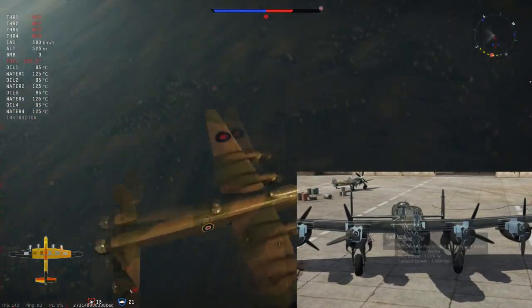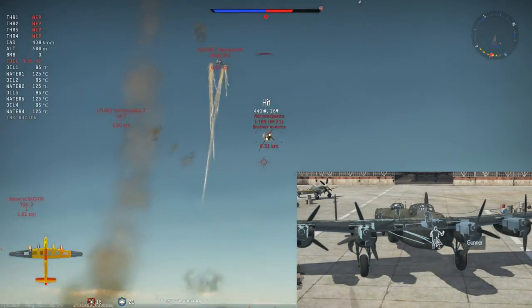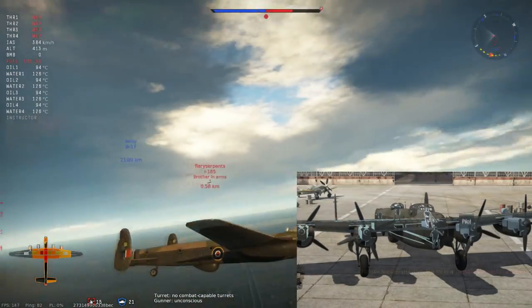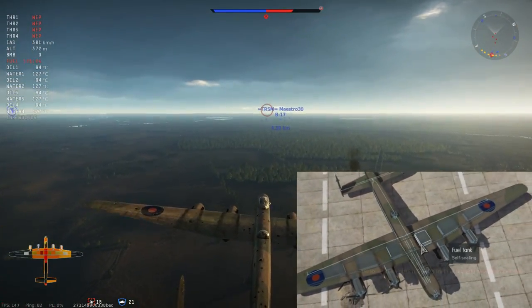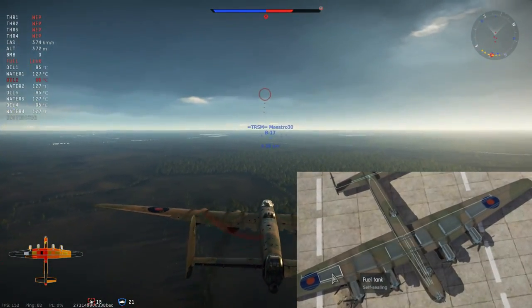We have the 20 millimeter gunner sitting in the turret on top of the fuselage. Then we also have the front gunner sitting below the dual .50 cals — an awkward position. And we can see we indeed have just one pilot. Furthermore, the wings are made to burn basically — we have self-sealing fuel tanks arranged like this.